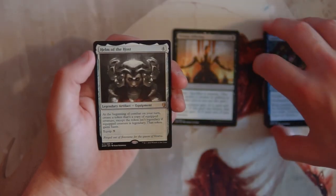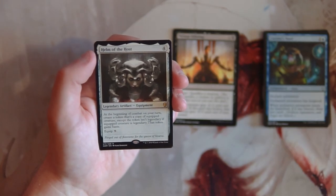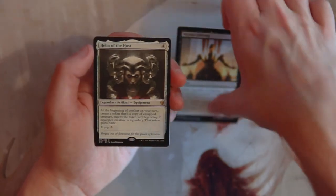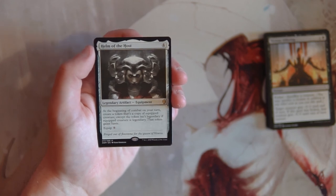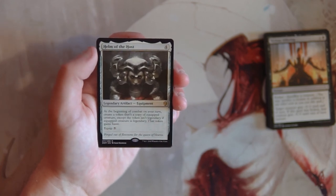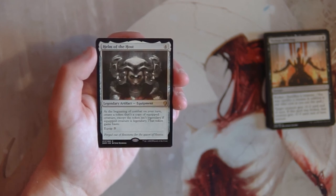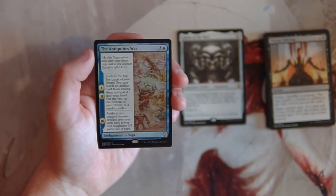Helm of the Host is a legendary artifact equipment for four mana. At the beginning of your combat, create a token that's a copy of the equipped creature — except the token is not legendary — and that creature has haste. The equip cost is five, so it's expensive, but this card wins games on its own. Being able to spit out tokens is great, and giving them haste is even better. It fits into any deck and gives you a win condition while keeping you open.